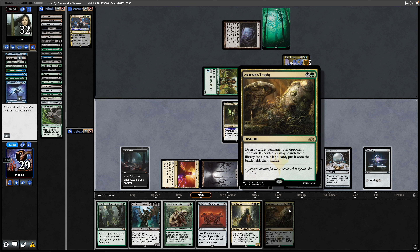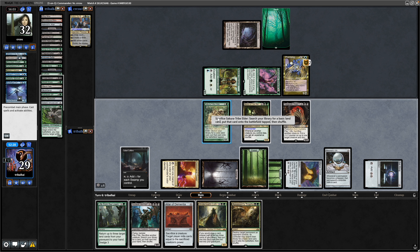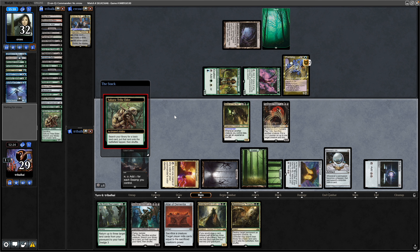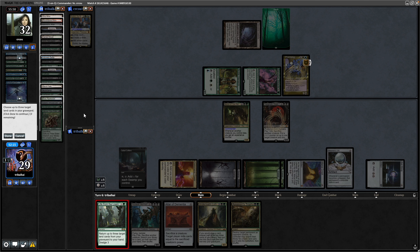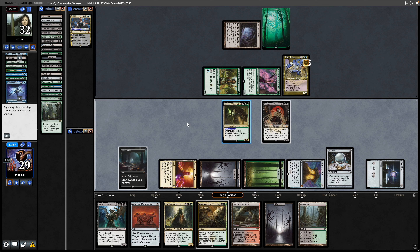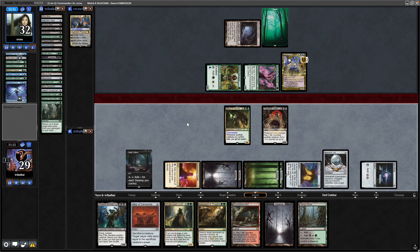Got an Assassin's Trophy as well. Let's get out the Sakura-Tribe Elder and sacrifice it straight away for mana. That gives us the three experience counters we need to reanimate the Reclamation Sage. With the floating green mana we can cast Life from the Loam — get a Tainted Wood, a Swamp, and a Fetch. Won't bother with the Strip Mine, that's a bit cutthroat. If we swing in they could discard some more and take out Merrin, so we won't tempt them.